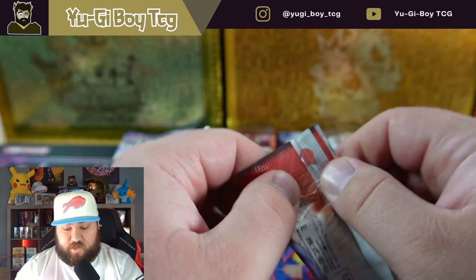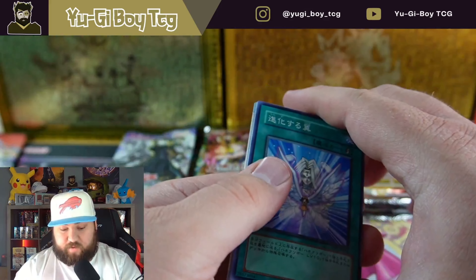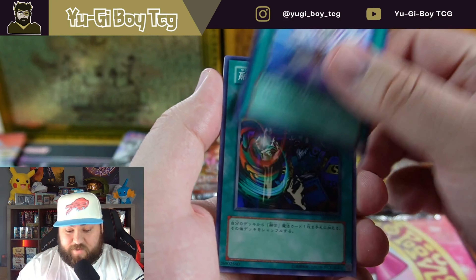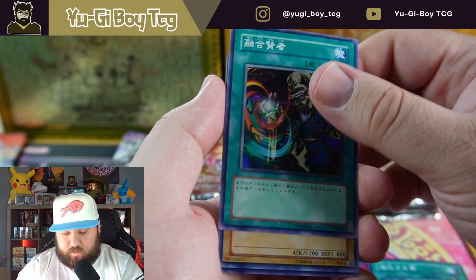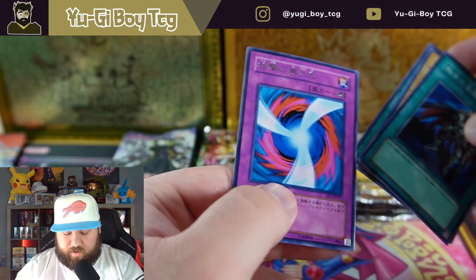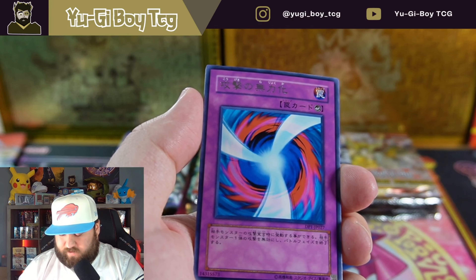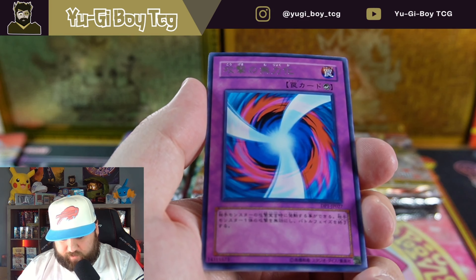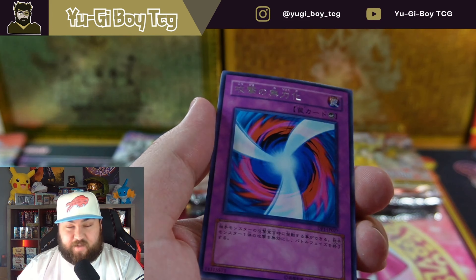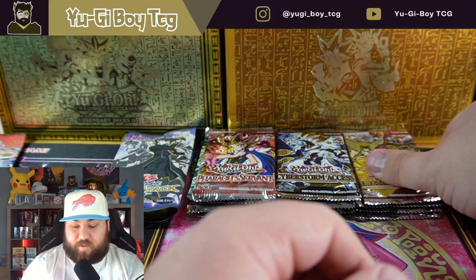Going to Duels Pack Yugi. I'm honestly trying to think what you can even pull out of this set. Or Duels Pack Jaden — I'm used to saying Yugi because we open a lot of that. The cards are very sticky. Burst Stream of Destruction and — oh my god, what is the name of that card? I have the card list. Negate Attack! Oh my god, I can't believe I forgot that one.